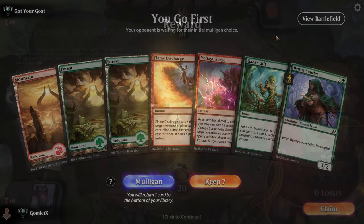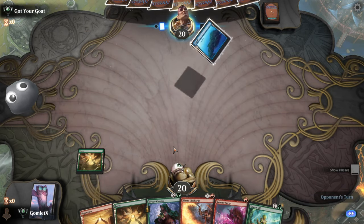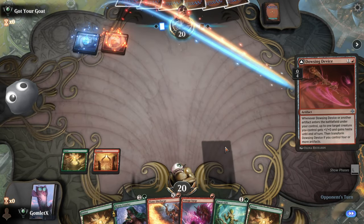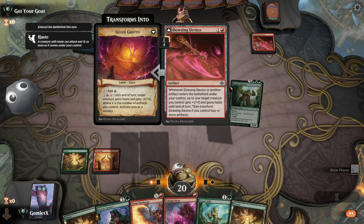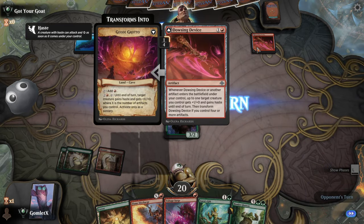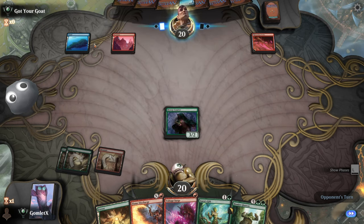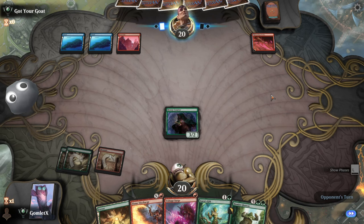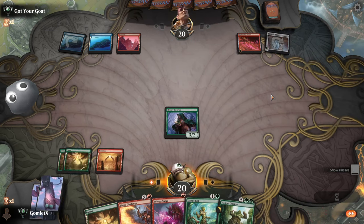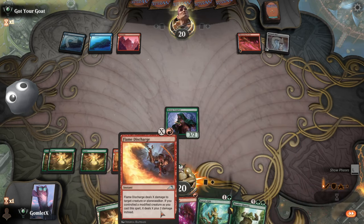On the play for game four — very low on creatures, that's the one issue with this hand. But plenty of draw steps to find stuff. We're on the play so we don't need to be super aggressive — starting on turn three is fine. A Dowsing Device from our opponent — every artifact creature they play basically has +X/+0 and haste. They're the blue-red deck, which seems like one of the most threatening — all the big artifact build-arounds from Lost Caverns of Ixalan, cards like Captain Storm with +1/+1 counters going on the board every time they play an artifact.